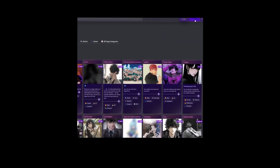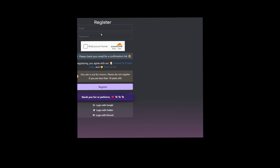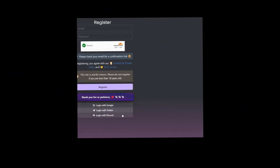First off, to get started, registering as a new user is as simple as providing an email address to verify and creating a password. It's a pretty standard account creation process, and there are even other options to sign up with your Google, Twitter, or Discord account to register even faster.